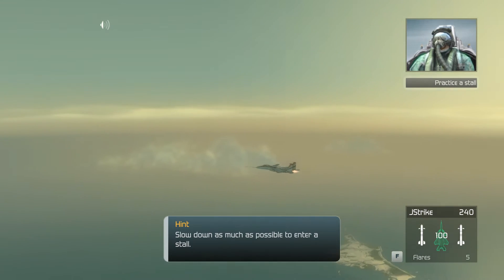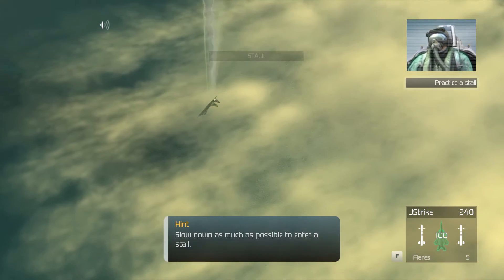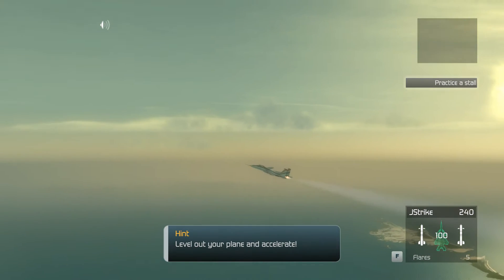Now what happens is you're going to stall — your plane becomes unresponsive. Full throttle. Now roll the plane over and pull back on the stick. Nose down, throttle up. Going fast. You got it, son.